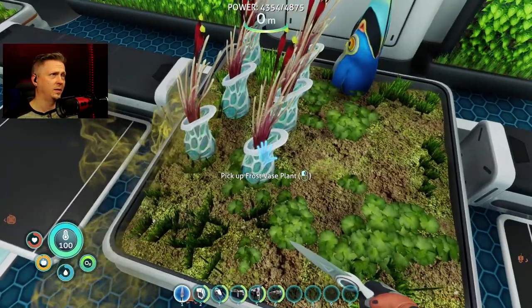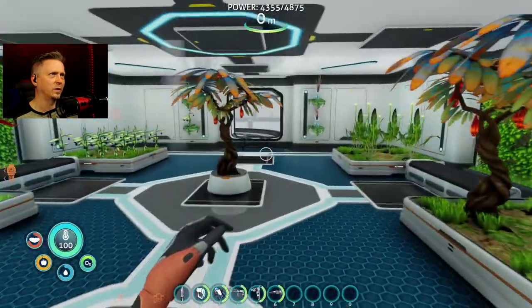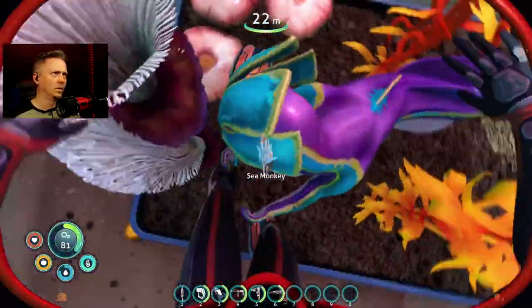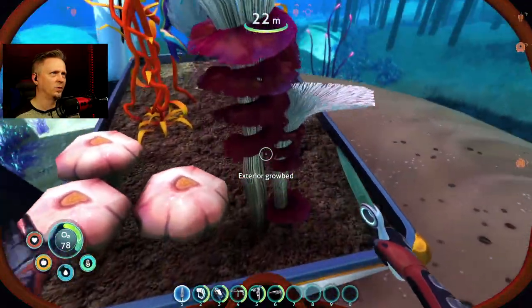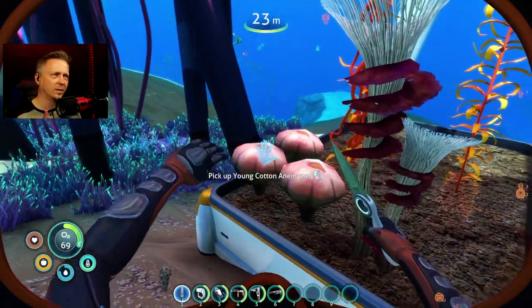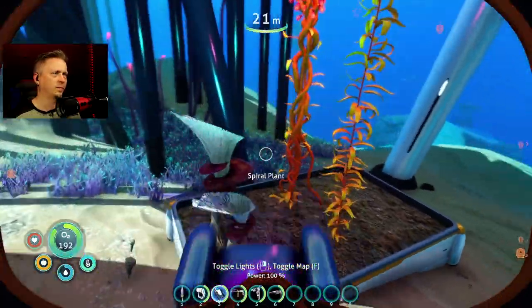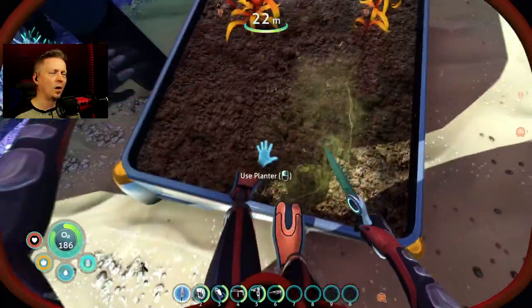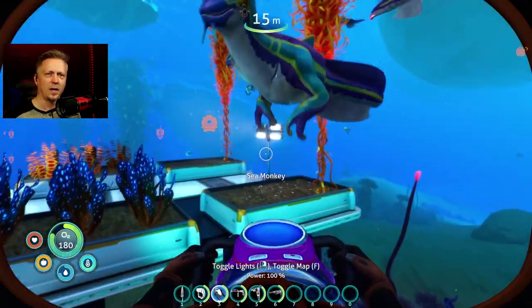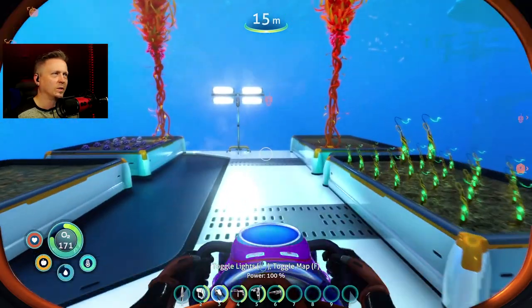He looks like he's stuck - I bet he's stuck. Let's see if that's enough. One extra, so that's okay. Now I'm having problems with the grow beds not letting me target a plant. The spiral plant isn't letting me get a clipping - it's acting like the whole thing is the grow bed. All I did was take out the cotton anemones and suddenly the spiral plant started working. The cotton anemones were blocking the targeting somehow.